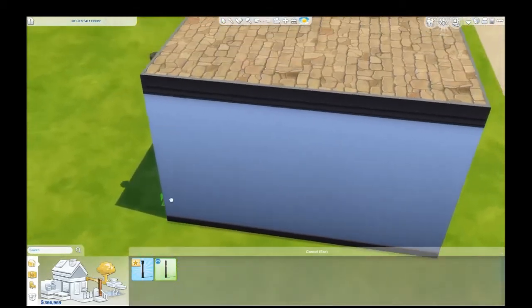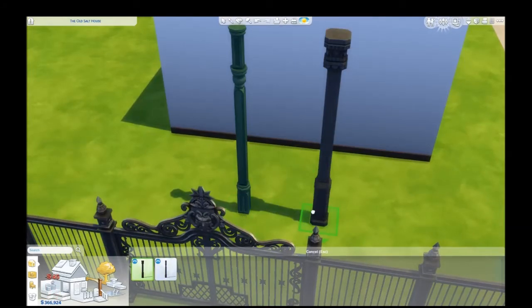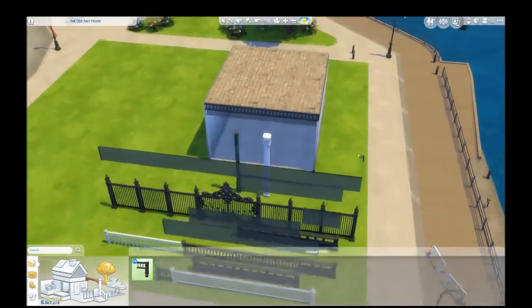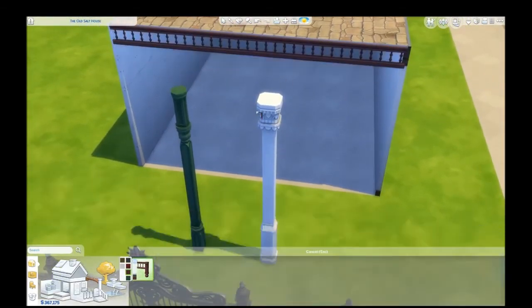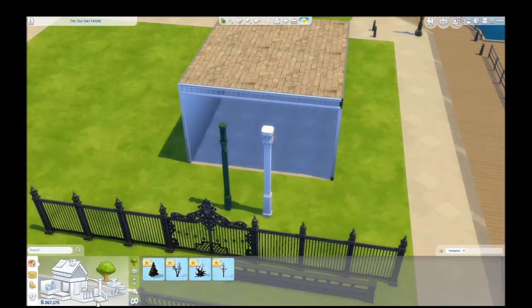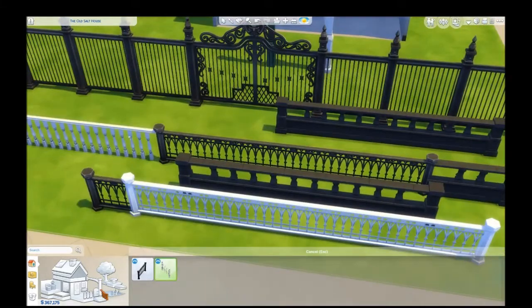We have some new columns — one, and then a little bit more fancy. This one looks like it's made out of wood and this one's made out of stone. And then we have this ornate Victorian roof line — it looks kind of similar to the ones we already have, but it's nice to have some more color options. It looks like it matches to the little fence here for your stairway needs.